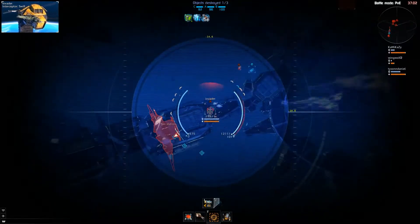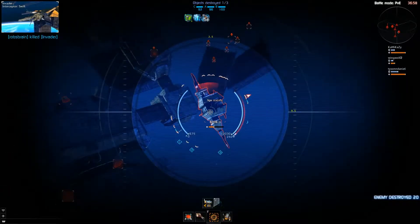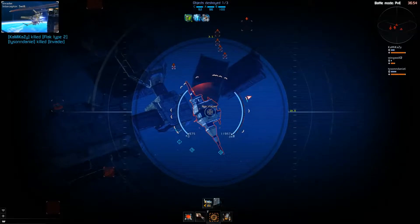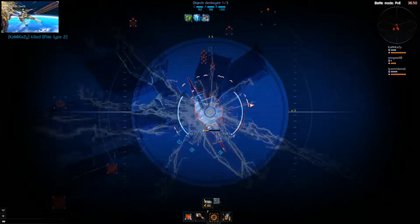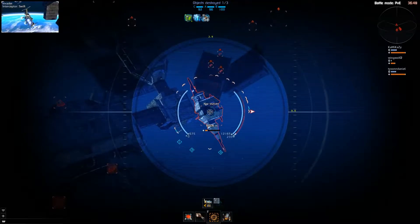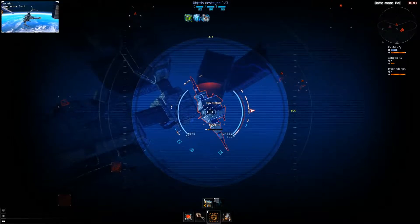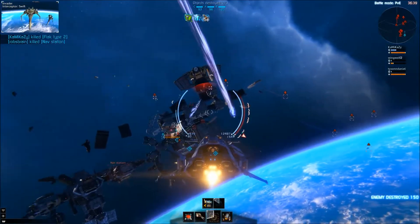You can see they keep warping in while these nav stations are up, so it's really important not to concentrate too much on just trying to take out enemy ships - because you can't take them out fast enough and you will get overwhelmed. You really need to get a couple of nav stations down first, then start clearing the enemies up.